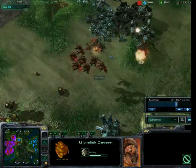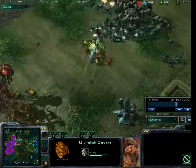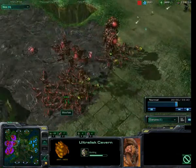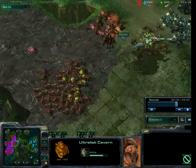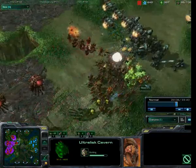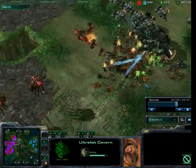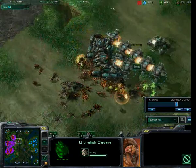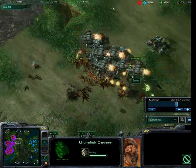We're going to see these mutalisks go the wrong way and some of them are going to get hurt. A few banelings rolling forward, taking out that front row of marines, but now just sitting back. Overlords going down, finally moving these zerglings out - these marines are going to go down. Horrendous - these vikings really getting good air control, took down all those mutalisks.